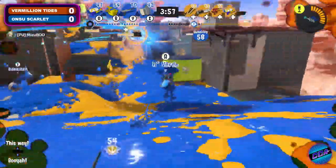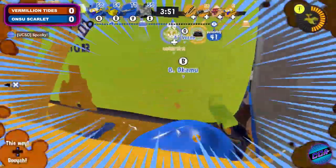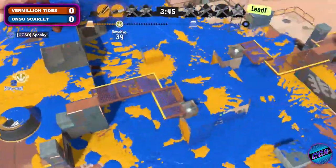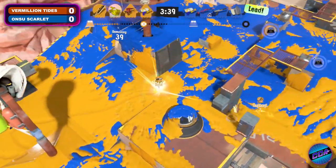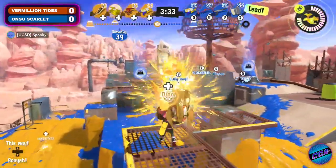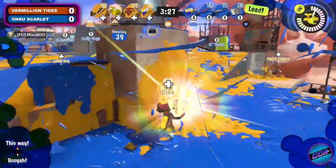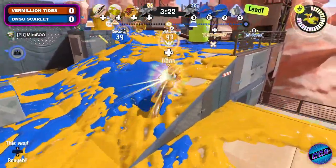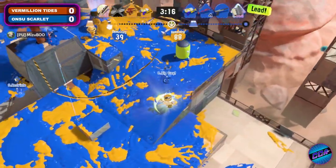This is already paying off in leaps and bounds. Rainmaker is back in the corner, still supported by the team. A wipeout flips things over and now it's Vermillion Tides' time to mount the comeback they've been waiting for. Rainmaker gets picked up — not a lot of yellow paint coming down in mid yet, but that is soon to change as they establish themselves, preparing for the offense about to come back. Paint control is going to be key here, as Dino on this Rainmaker is in a bit of a pickle inching forward. A Trizuka from ONSU Scarlet puts a complete stop to Vermillion Tides' push.